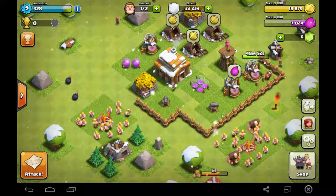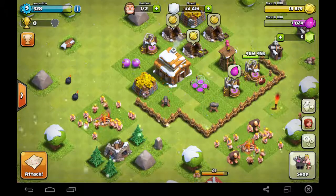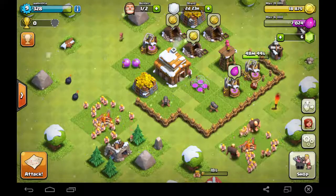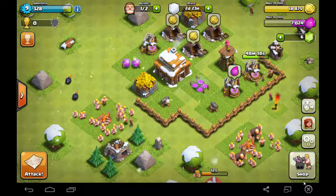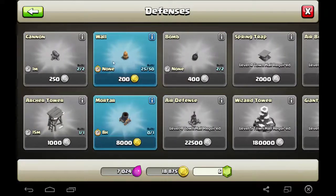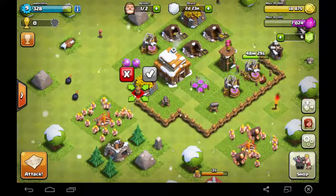Before that I need to set up and create a proper boundary so that any attack which is going to come in, I need to be prepared for that. For that I will be setting up some walls. If you go to shop and go to defenses, I will go for this and move it here.